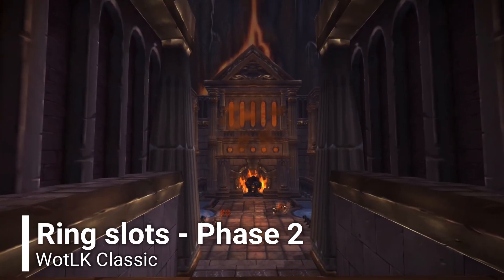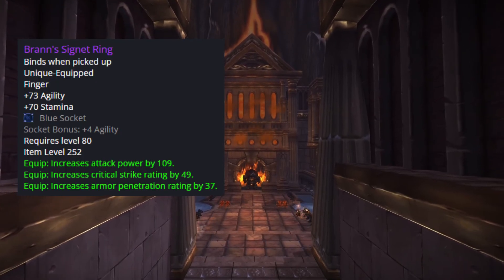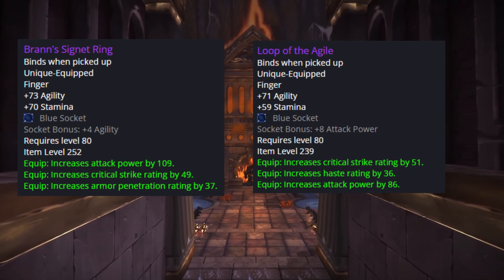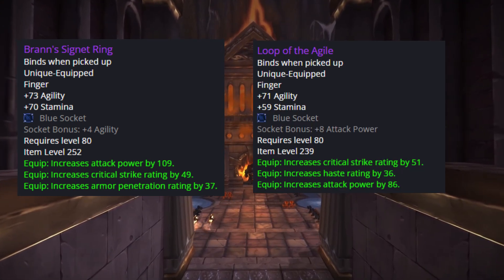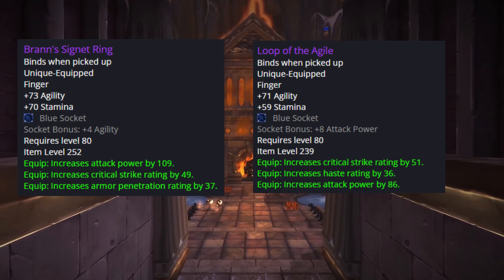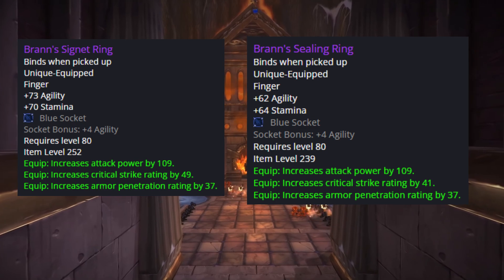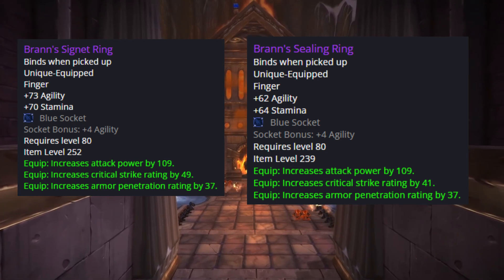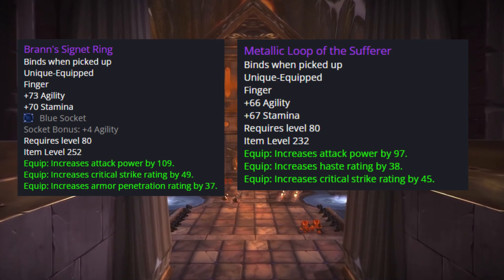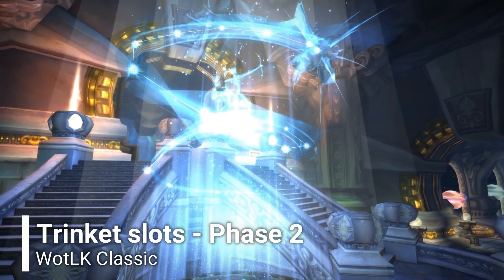Since we no longer need hit rating, rings will have clean stats. The first ring is Brann's Signet Ring, a quest reward from 25-man Ulduar, and the second is Loop of the Agile from 10-man Iron Council hard mode. The second ring can also be swapped for Brann's Sealing Ring from the 10-man quest, and another option is Metallic Loop of the Sufferer from 25-man General Vezax.